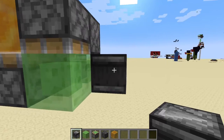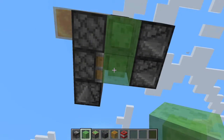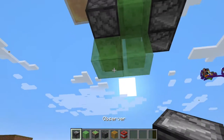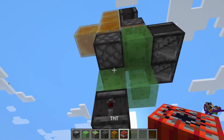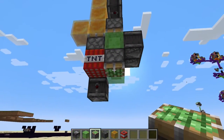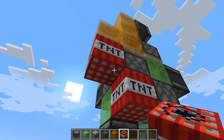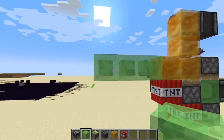You're also going to need a second observer right here that's also facing your target. Next, go ahead and head to the bottom of the flying machine — it should look a little bit like this. Place a slime block here and also right here, then an observer facing this way right here, a piece of TNT right here, and a sticky piston right here facing downwards. On the bottom of this honey block, go ahead and place in another piece of TNT, then take some slime blocks and build them three in this direction.